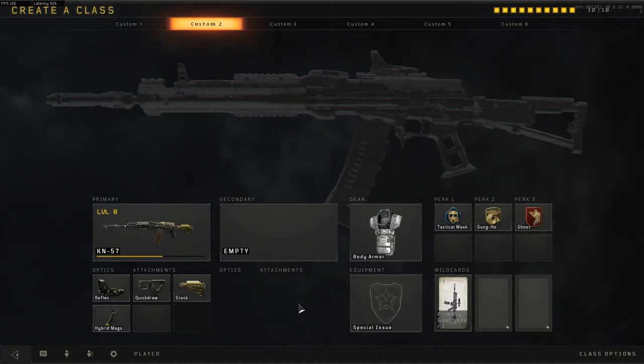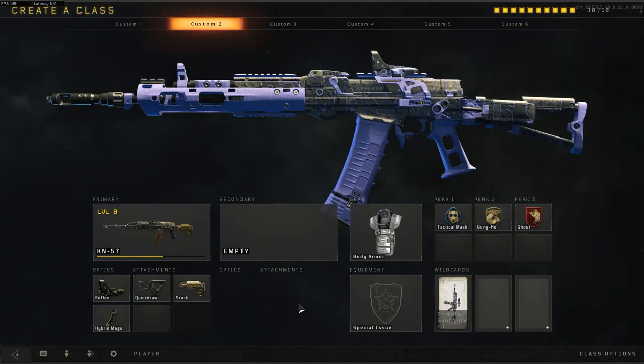Hello everyone. Welcome back to another Black Ops 4 video. This is Jino, and today I'm going to be going over the October 17th update patch notes, which include Zombies Easter Egg fixes and featured playlists.